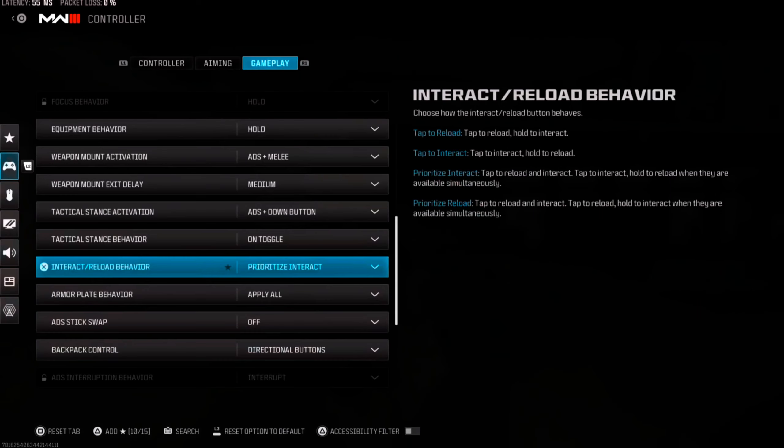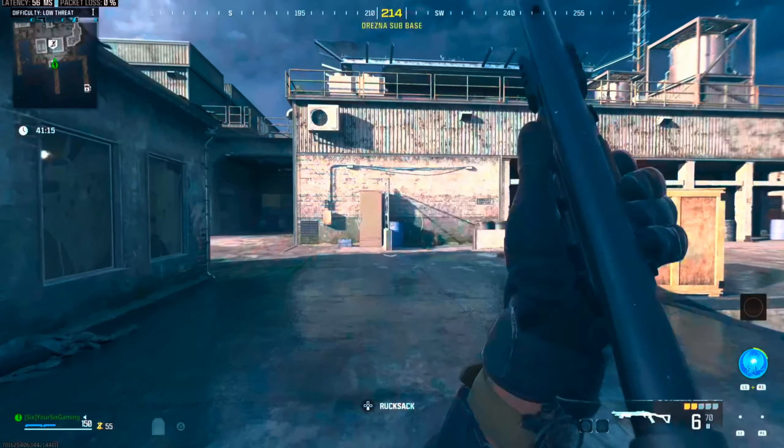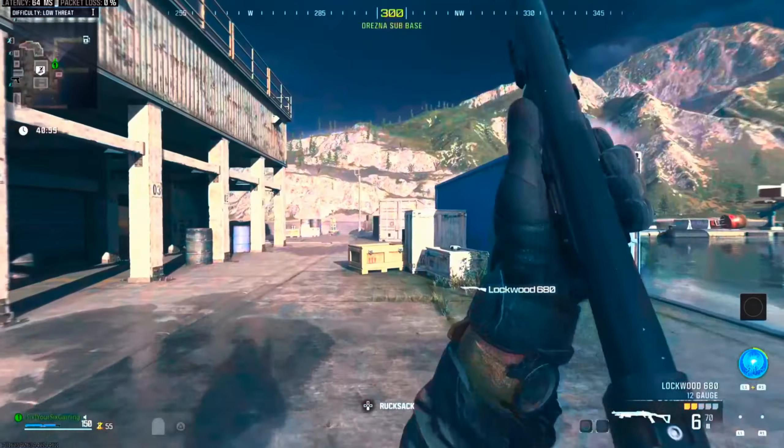It is called Interact/Reload Behavior, and there are four different options. Currently I'm using Prioritize Interact, which says: tap to reload and interact, tap to interact, hold to reload when they are available simultaneously. I think this is the best setting to have on, so if there is an item on the ground you can easily pick it up by simply pressing the Square button.